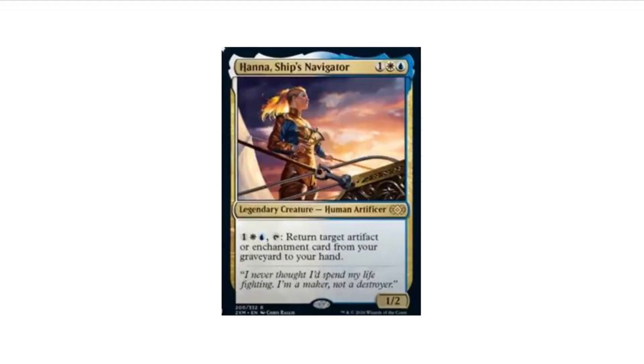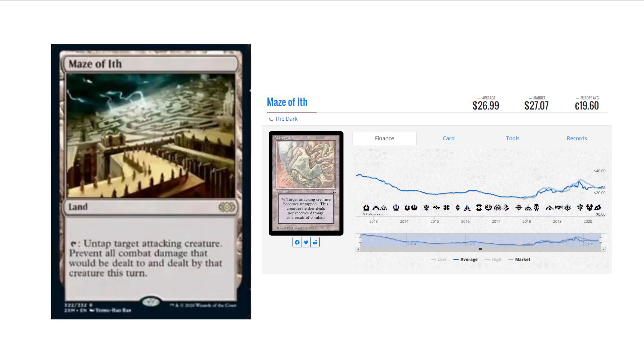Hanna, Ship's Navigator is also getting a reprint here at Rare, and I believe it was also in Masters 25. We have Maze of Ith, which was a $27 to $28 card, and it's getting a reprint — originally from The Dark and reprinted in Eternal Masters.